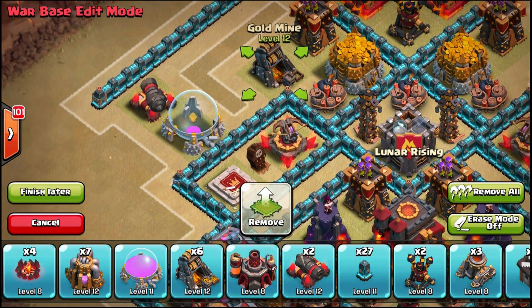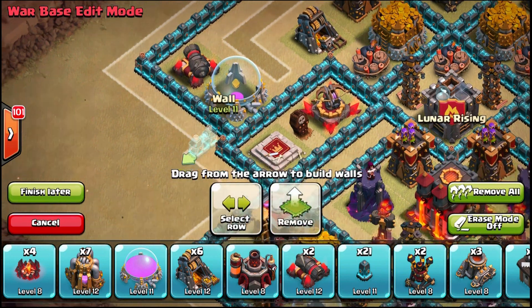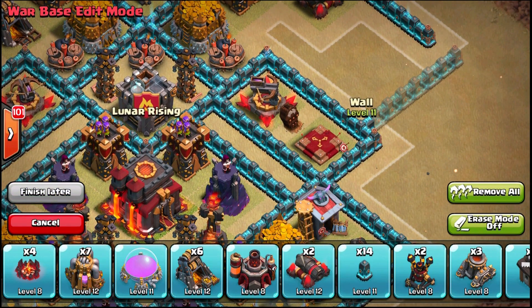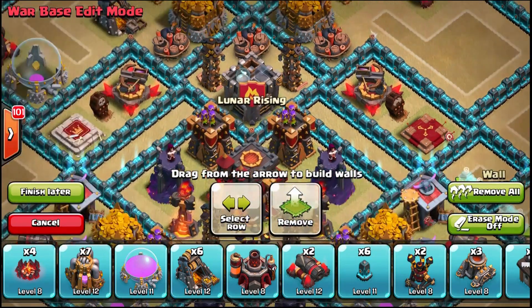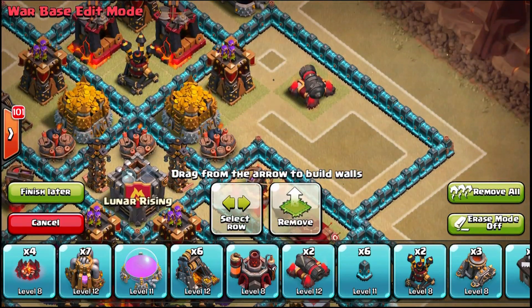I'm checking the spacing — yes, that's right, because I don't want any gaps. I'm not going to place any traps inside there; I'll have my traps outside my walls. Remember, this is just a preliminary design — the final version might only keep a couple of the compartments.